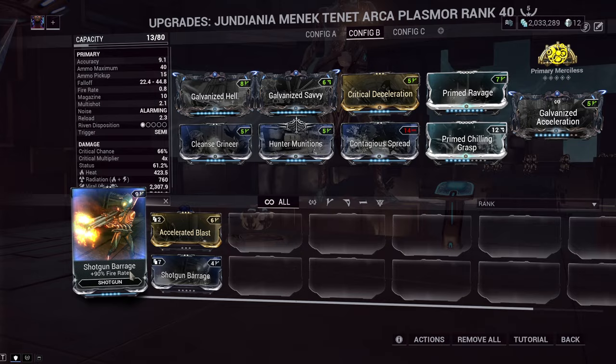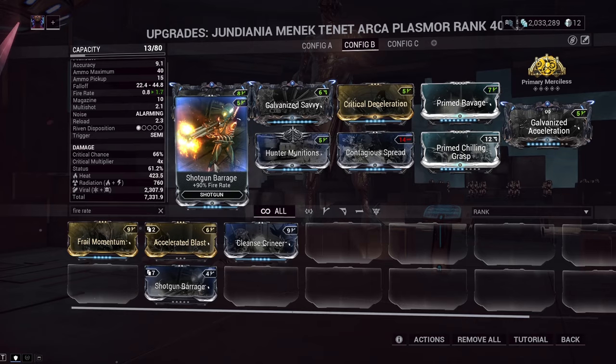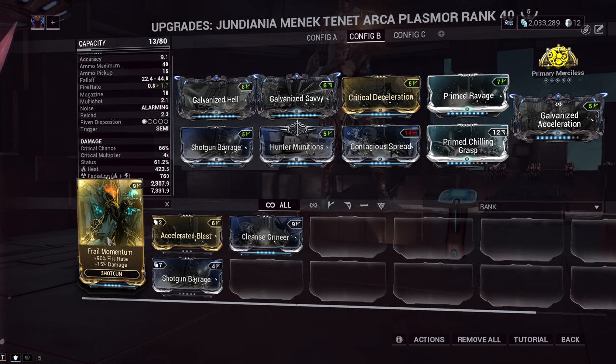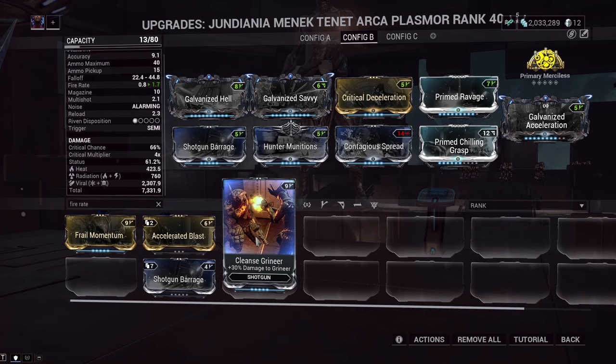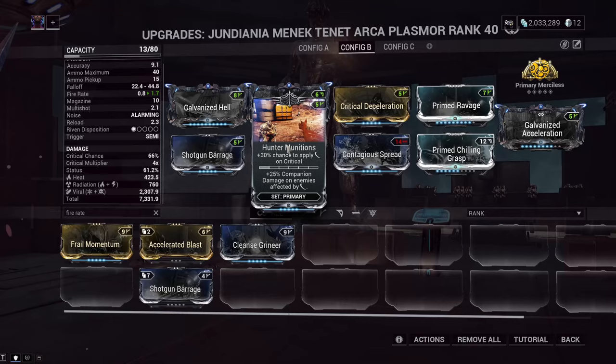This will fix every issue that the Plasmor has, because besides all these the only thing it could possibly need is Fire Rate. So if you don't plan on using Tempo on your Warframe, swap out your Bane mod for Shotgun Barrage. Feral Momentum is an absolute meme of a mod because it's the same bonus except it gives you negative damage — please change this DE, like 120, 140, whatever. But besides that, dropping the Bane mod isn't that big of a deal because the Arcaplasmore already does so much damage that it's really not needed unless you're really trying to scale, because it just increases the damage of our slash procs even further.